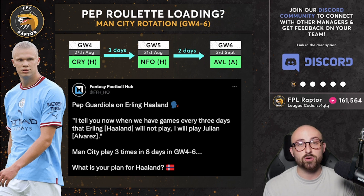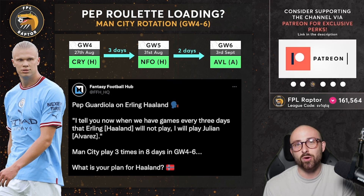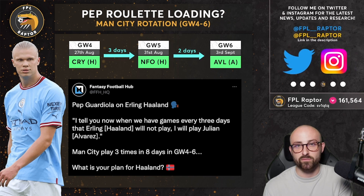If he only gets 60 minutes and looks really fresh, maybe we roll the dice. If he plays 90 minutes and gets run into the ground, and Alvarez doesn't get many minutes, maybe we say it looks very obvious he's going to be rotated in five. Villa's not the easiest fixture and maybe in game week five — over the next two with West Ham and Fulham for Spurs — that's when we make the switch. My opinion currently is I'm going to give him one more week at least and then reassess in game week five.